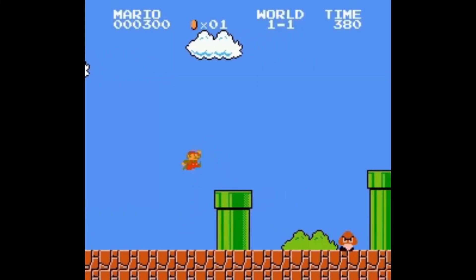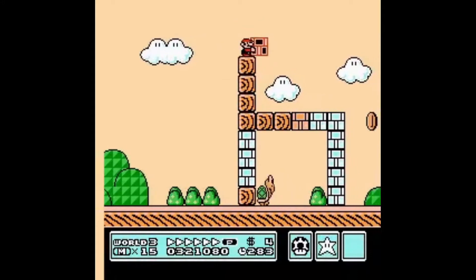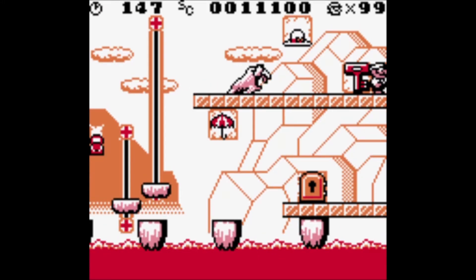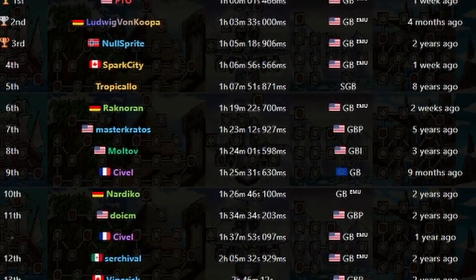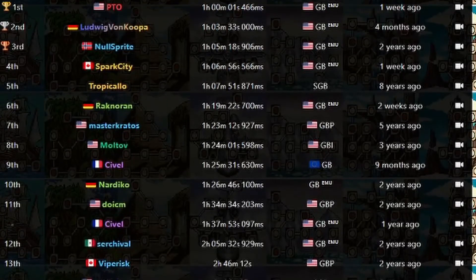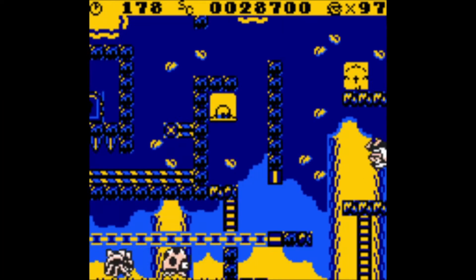Wall jumping is an unintended movement option endemic to older Mario games, generally performed by clipping slightly into a wall at the point where two tiles meet. These tend to have pretty interesting consequences for speedruns. In Donkey Kong 94, wall jumps have been used for years with varying degrees of success, and as the all-stages category becomes more optimized, more wall jumps have been added to the standard run as a bastion of timesave.